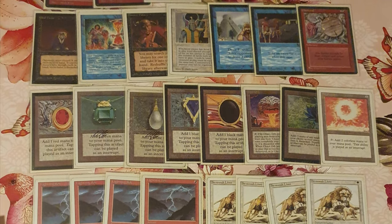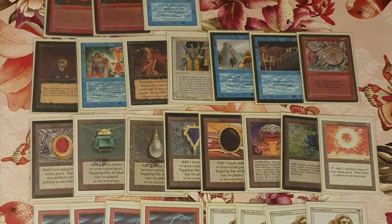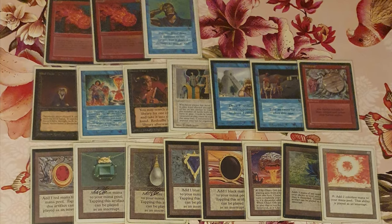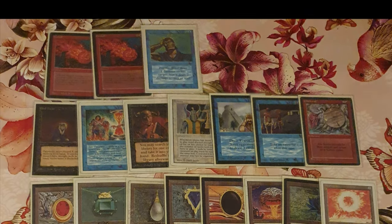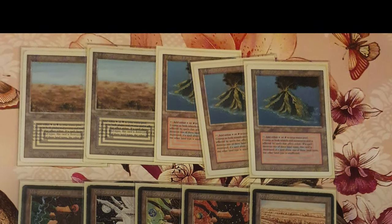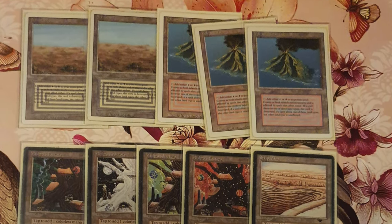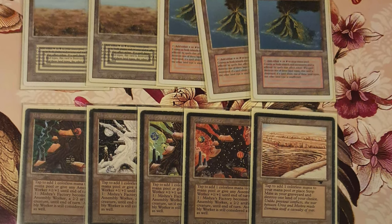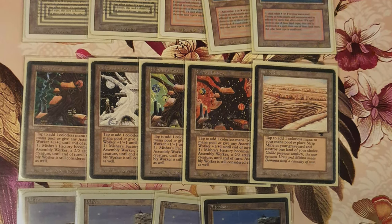He splashes into all sorts of colors: Black for Mind Twist and Demonic Tutor, Blue for Power and a single Sonic Blast, and even more Red with Fireball and Wheel of Fortune. The mana base is really, really tight — not a lot of lands required in this deck. We see a couple of Scrublands, three Volcanic Islands, all four Mishra's Factories, a Strip Mine, and the final four Plateaus.